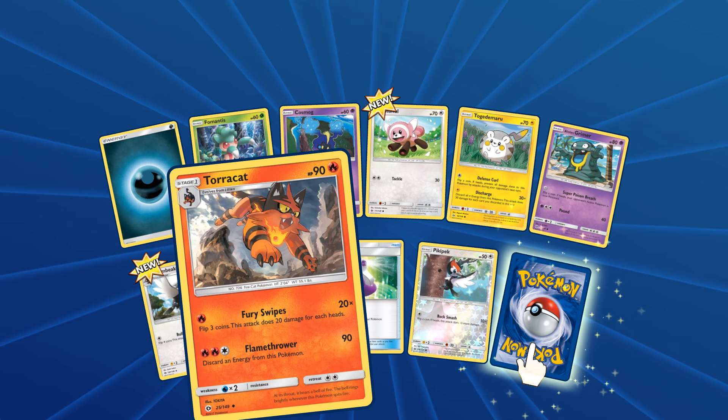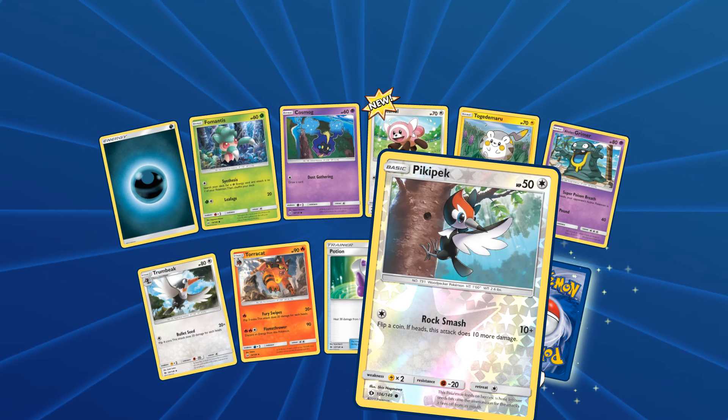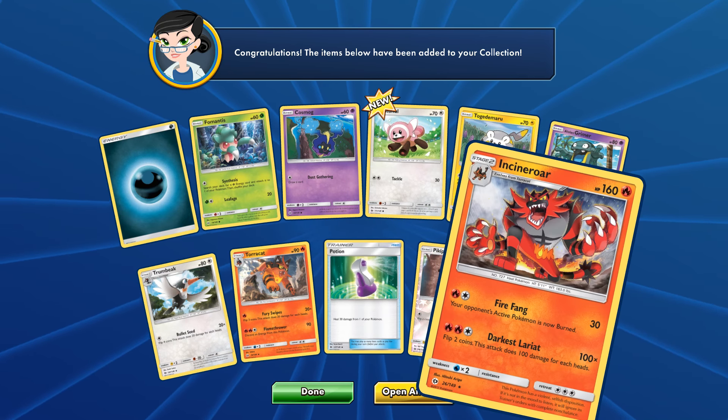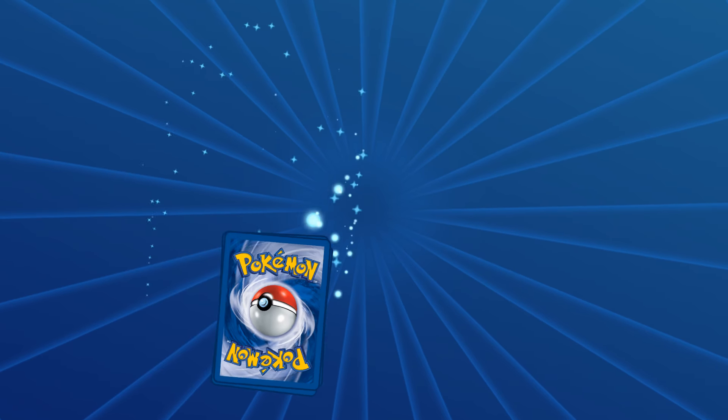Couple of new cards here, which is nice. Reverse Dratini. And we get... another freaking Butterfree! You can't be serious. This is insane. Oh! Nice - Torracat! I like him, he looks so cool. First Peaky Pack. And finally oh! Incineroar! Awesome. And we got Litten as well, so we got the three stages for Litten now. That's very nice.